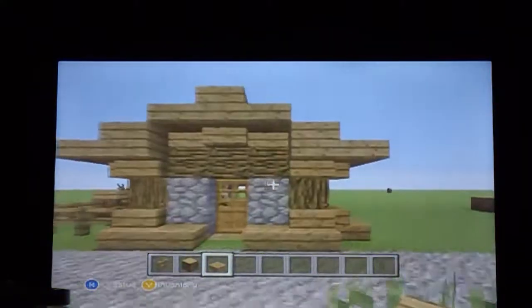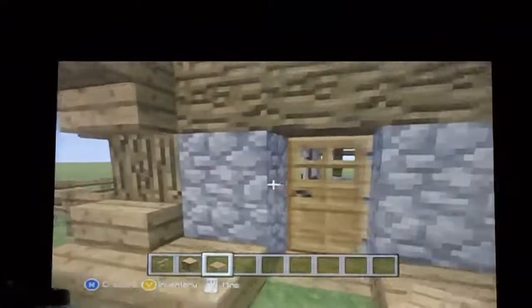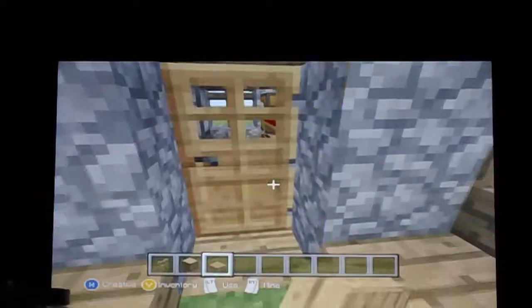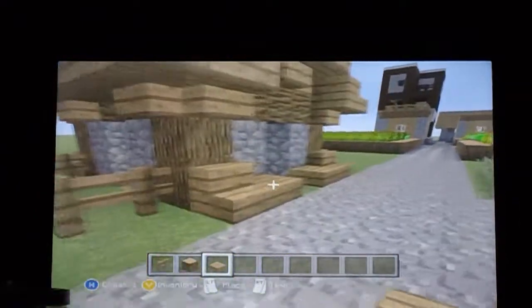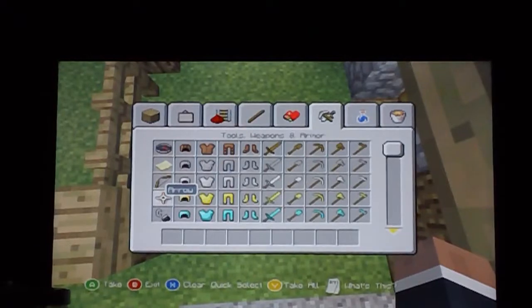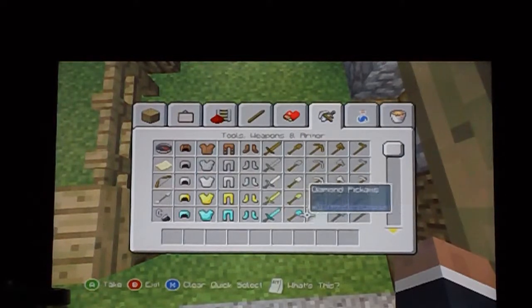There you have it - you're technically done with your house. This does have room for expansion later on. You can put a trapdoor right there and go down and down, since this right here could technically be your house forever. You can also expand it once you get further into the game.